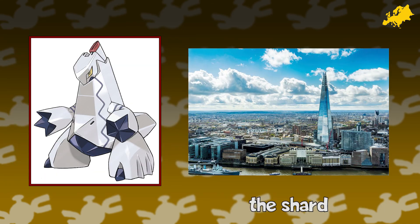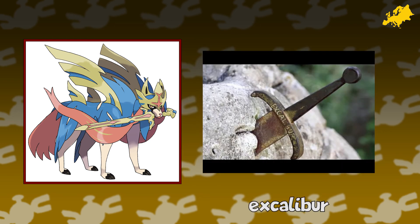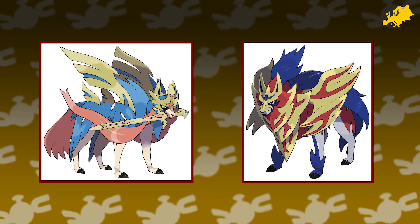Duraludon is the Pokémon version of The Shard, the tallest building in the UK. Zacian and Zamazenta — this duo is loaded with inspiration from the tale of King Arthur and the Knights of the Round Table. Zacian is the sword Excalibur, and Zamazenta is the shield Wynebgwrthucher, which Arthur wielded and is associated with the Rightful Sovereignty of Britain.